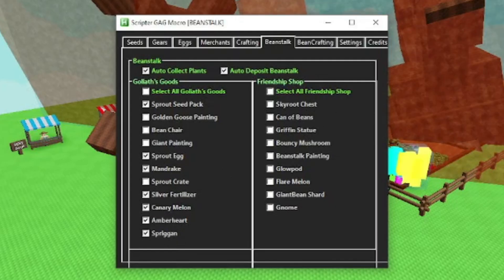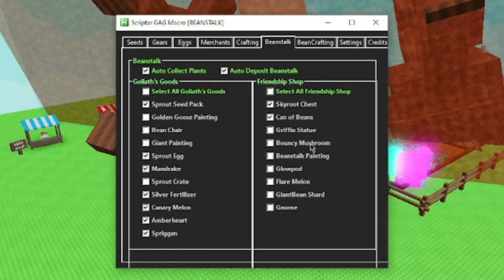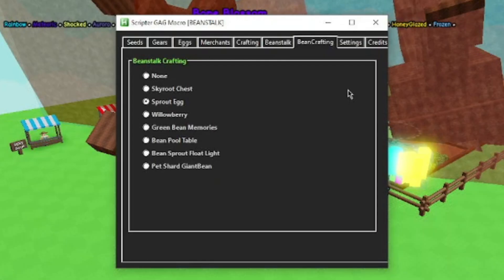On this side we have the friendship shop. I recommend getting the sky root chest and a can of beans so you can collect high up plants. Bouncy mushrooms also so you can collect high up plants, but if you don't have that much cosmetic space, don't get this. Also glow pod, flare melon, giant bean chard, and the nail. Now you have your beanstalk crafting — honestly you can go with any of these, but I would recommend sprout eggs, sky root chest, or pet chard giant bean. I feel like these are the three best items you can craft, but that's just my opinion.